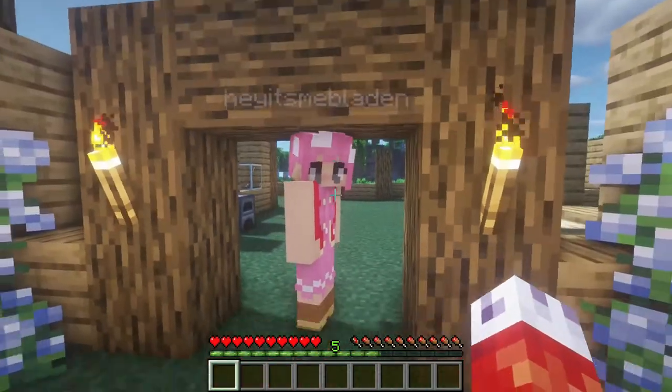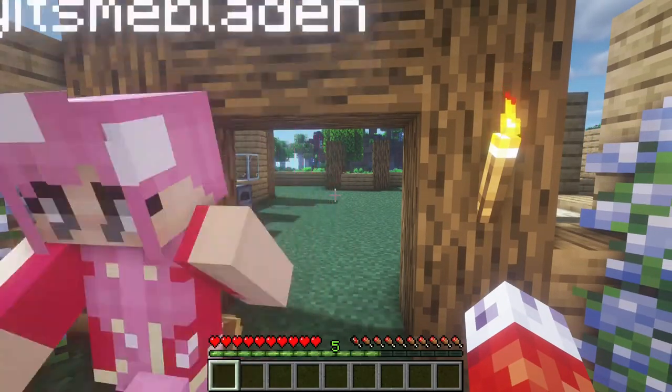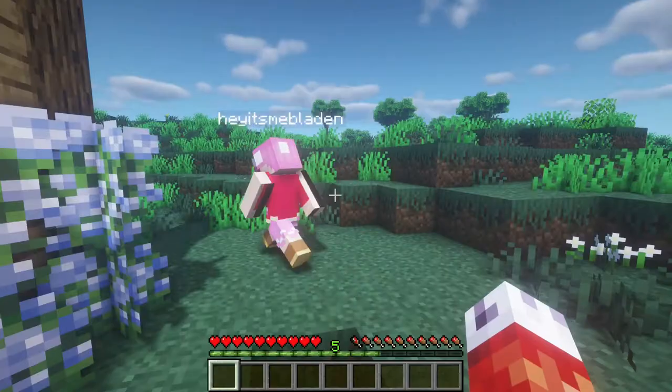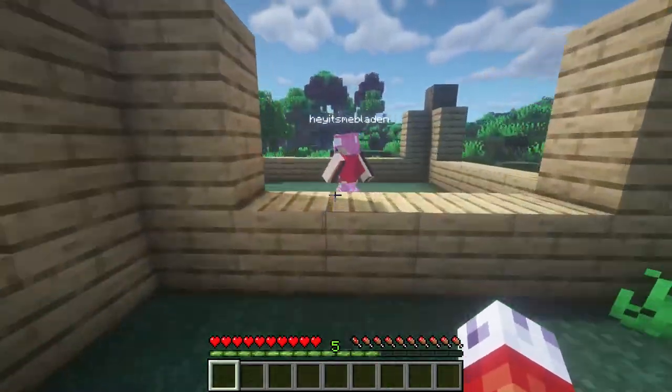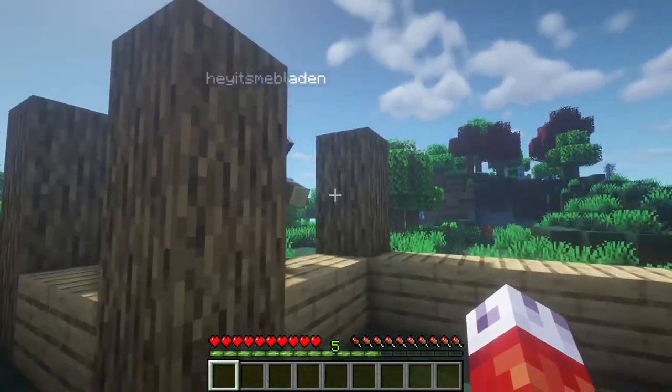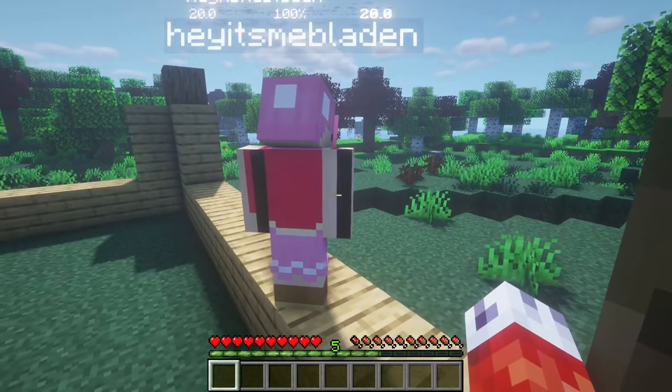We've seen some awesome stuff people have built on the server so far. We gotta catch up — we got a lot of building to do. We got a lot of stuff to do. We've been left behind. Zoe has kicked me down. I've noticed your Toadette skin actually has some black stripes that might be a missing texture on the back of your arm.